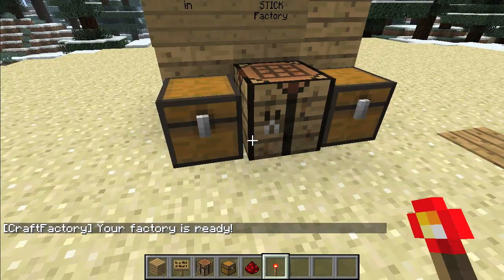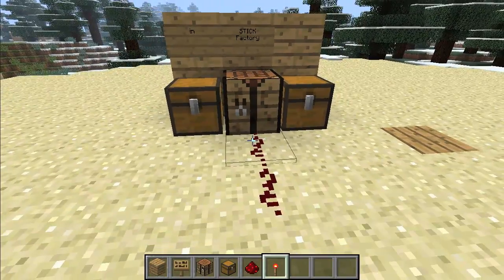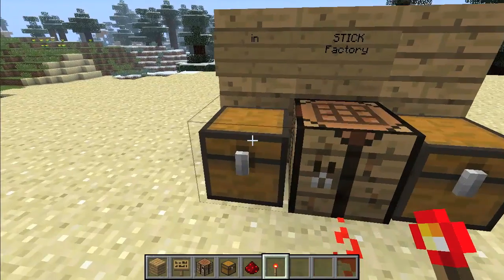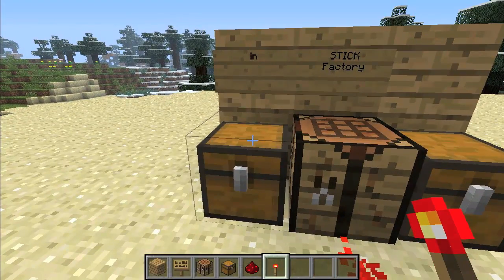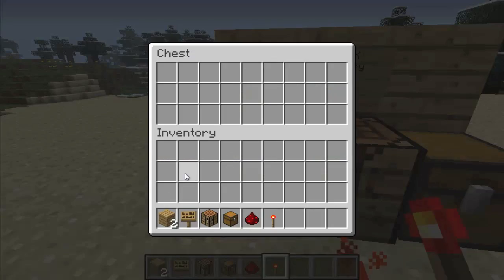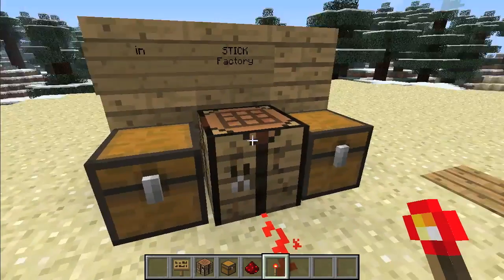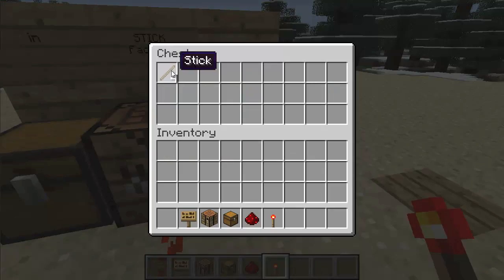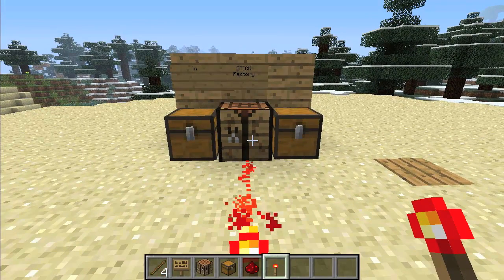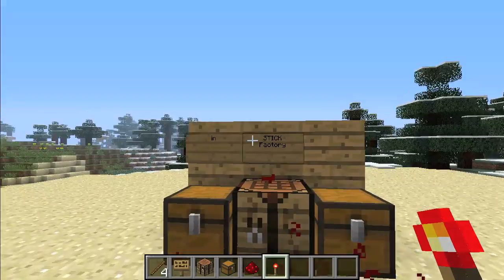Let's get this powered. You need to power the crafting table — you can't just power the chest, it won't work. Let's get some more planks, put them in the input chest, and it's going to do something magical and output your sticks. This is pretty useful if you just want to make some stuff on the fly.